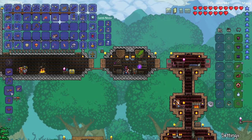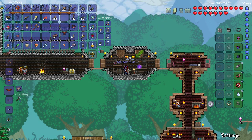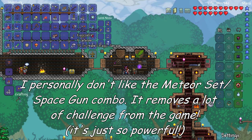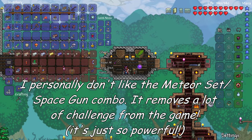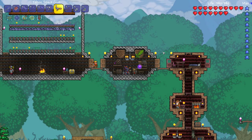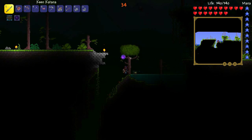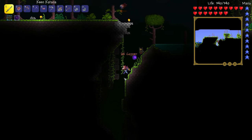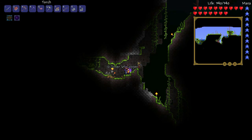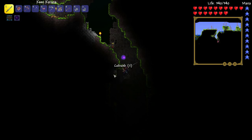I'll tell you what I'm going to do — I'm going to make it, and we're going to try and fight the Queen Bee without using the meteor set. And if I get into trouble I'll use it then — it just doesn't feel like a challenge using it. Here we are at the jungle. It's night time and we haven't really explored down into it yet, so I'm kind of interested to see what adventures lie in wait for us down in the depths of the jungle.